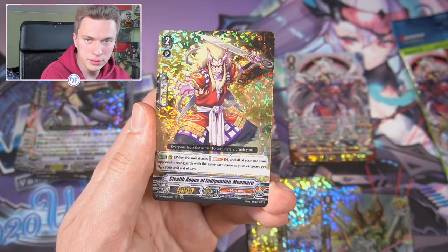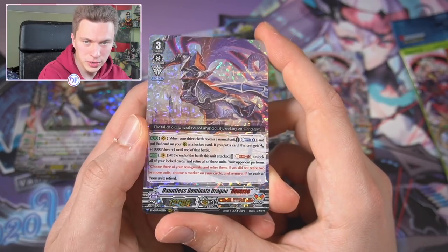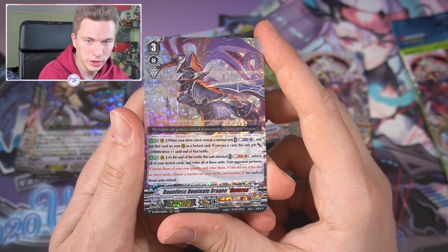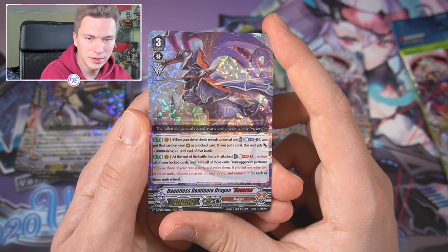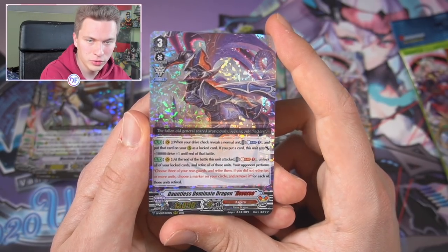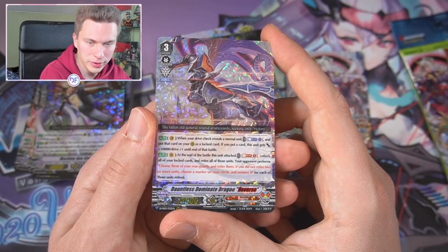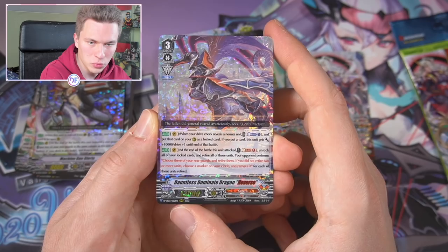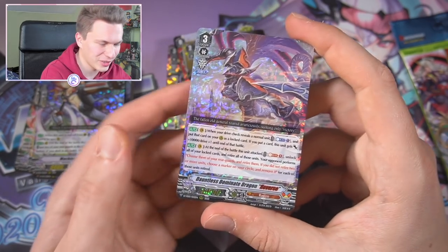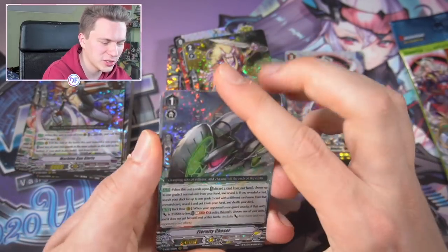Mail Motor finally got reprinted again — you can never have enough. Oh, Dauntless — we haven't pulled him yet. Very interesting card: you can count as one when you drive-check a non-trigger in order to call it as a locked card, and if you do he gets Drive plus one and 10k power. In battle, you can soul blast one to unlock all of your locked cards, then retire them; your opponent has to choose three rear-guards and retire them, and if they didn't retire two or more, they remove one of their markers. Pretty cool though not great against Protect.